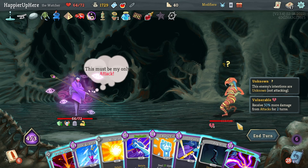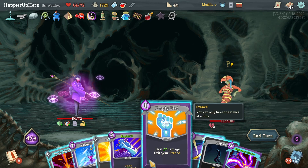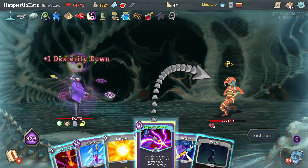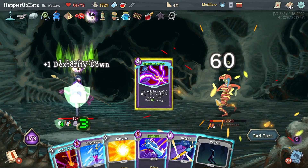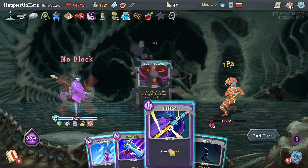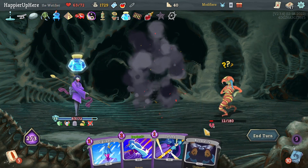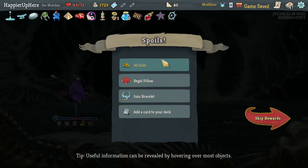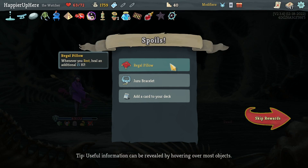I keep forgetting I can't play the Signature Move without playing Empty Fist first — only 60 damage. Panic Button, get rid of this — still didn't get it. Fine, let's use the Fire Potion. Got a Regal Pillar — whenever you rest heal an additional 15 HP.